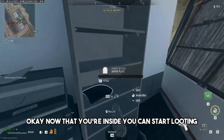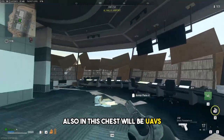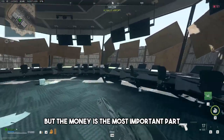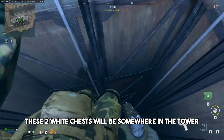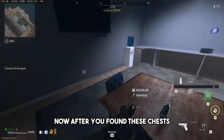Now that you're inside, you can start looting. There's about 30,000 money spread out in two chests. Also in these chests will be UAVs, airstrikes, cluster strikes, and gas masks. The money is the most important part and will be separated in two white chests. These two white chests will be somewhere in the tower, usually in the bottom part, but in this game I found one in the top part.